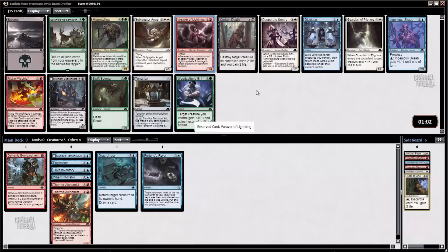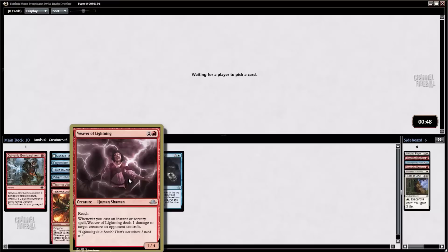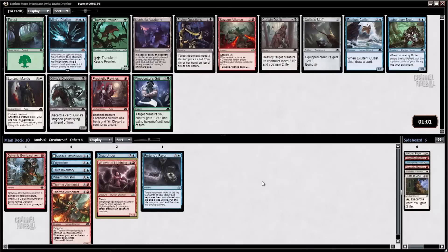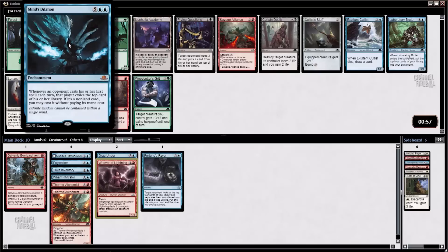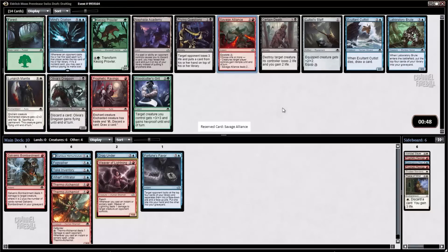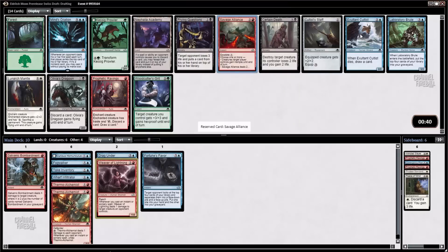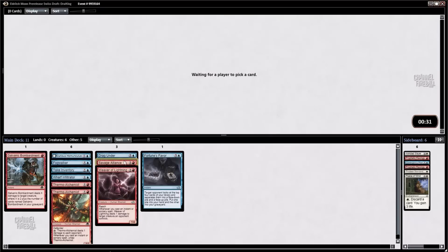We've got a Weaver of Lightning — that's a really good start. Ingenious Skaab is fantastic in a deck like this. And Make Mischief would make the cut in most scenarios. But yeah, we're slamming Weaver of Lightning — that's exactly the type of card we want. This thing turns your cheap removal spells into real removal spells, and even random card draw spells into things that can kill creatures occasionally. We've got a blue Mythic Rare, but unfortunately it's Minds Dilation, which is not a good card — it's actually just terrible. But we got a Savage Alliance, which is an absolutely fantastic card. Weaver of Lightning and Savage Alliance are really a great way to start the second pack.